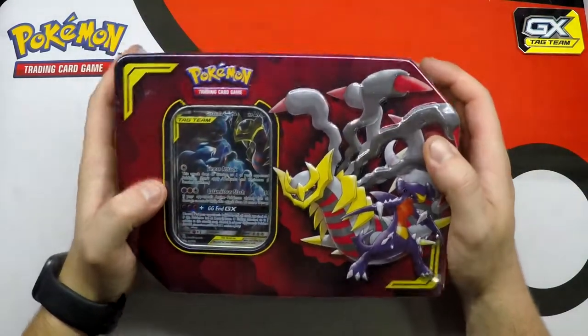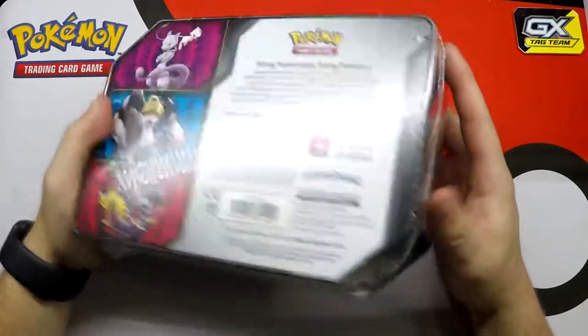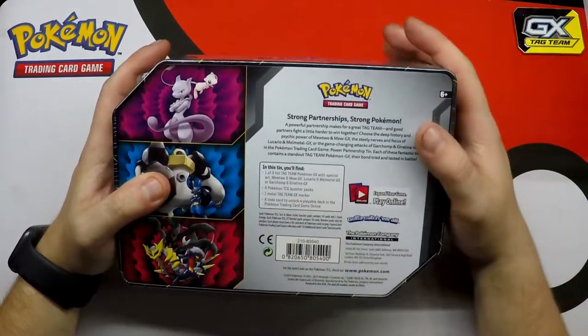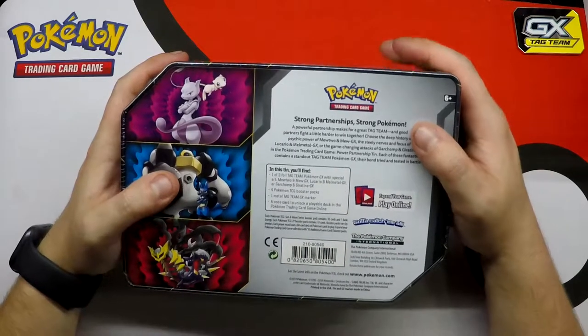Today we have the Garchomp and Giratina GX Unified Minds tin number 10. I believe this is Unified Minds - don't quote me on that, I'm pretty sure it is. You get one of three foil Tag Team Pokemon GX cards with special art: Mewtwo and Mew, Lucario Metal, or Garchomp and Giratina.